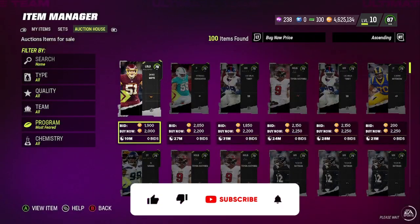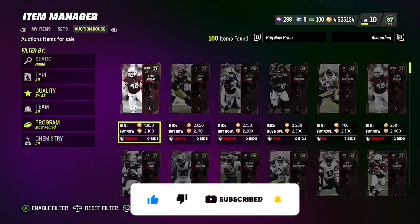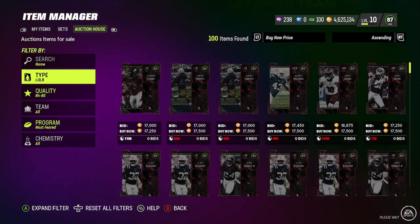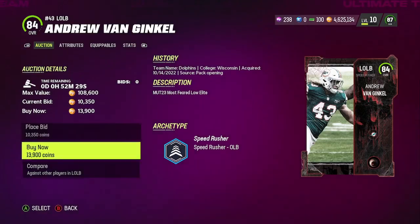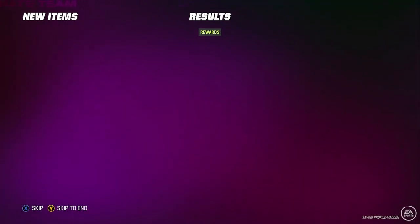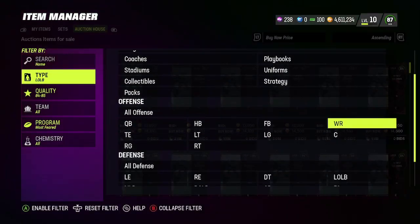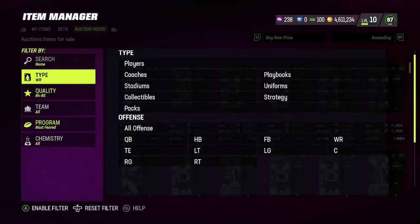What you do is some sniping. Head over to the Most Feared section, put quality 84 through overalls — 84 overalls — and you're gonna go through each position. You want to get these cards for roughly around 13k. You need to get six cards. I'm gonna do this sniping live to show you guys exactly how easy it is to get these cards. Six of them at roughly 13k is gonna cost you around 75 to 78k total, which is pretty expensive for the pack.